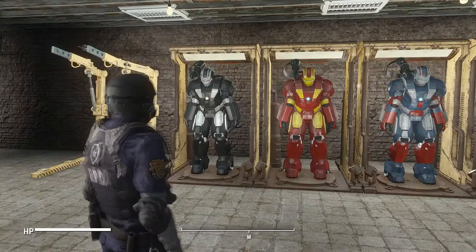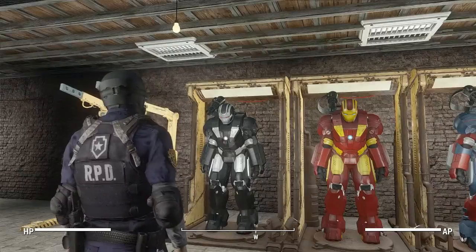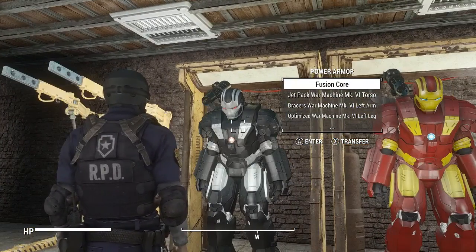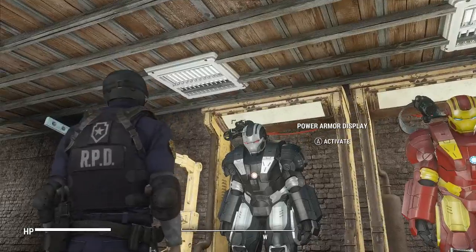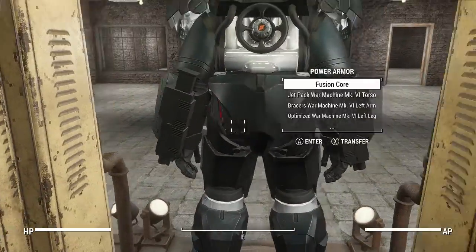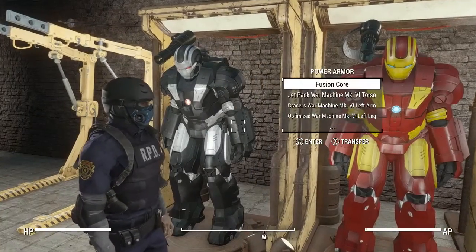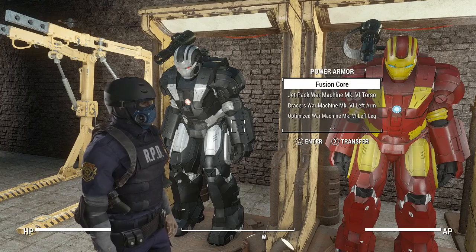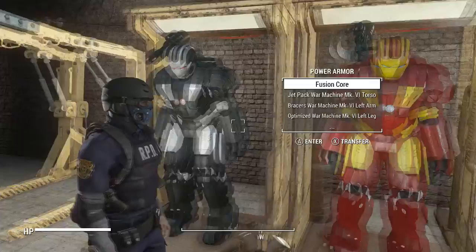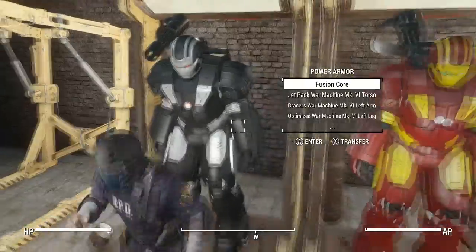The War Machine mod consists of the actual War Machine frame. Unfortunately, as far as being a purist, we can't remove the Gatling gun or the two guns on the back of the arm, and sadly neither of those weapons actually fire on their own. From what I understand, the power armor system in Fallout 4 is its own individual beast and messing with it is a little tricky, so I completely understand why they don't function fully.